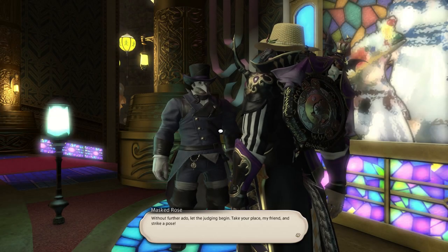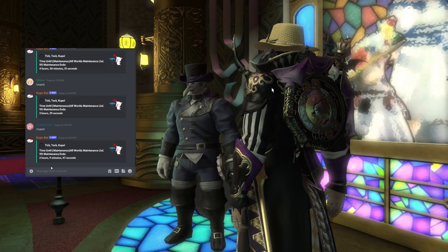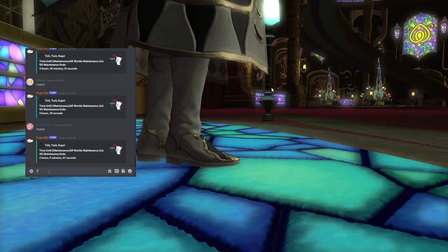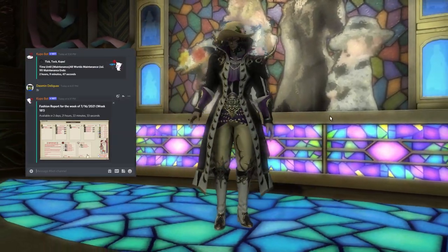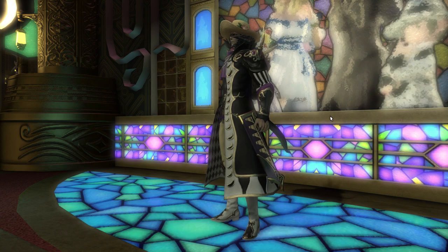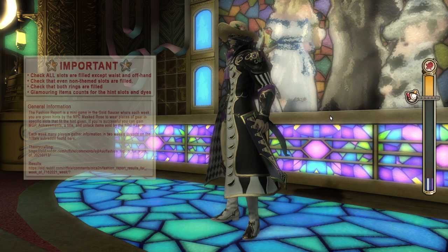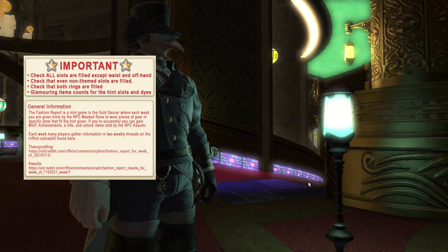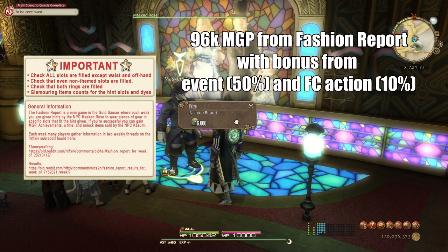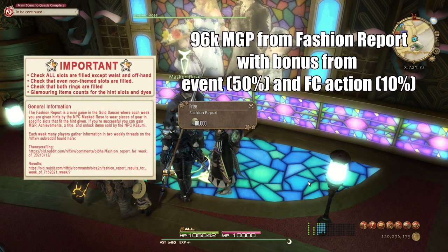Another way is to join an FC Discord like Enlightened Sinners. In that FC Discord, they have a bot channel where you can just type exclamation point FR for Fashion Report and the bot will show you the gear for that week. You can also have the specified gear as glamour and it will be counted. Be sure to have every slot equipped when presenting yourself for judging — you only need 80 points or two theme-appropriate gear pieces to get 60,000 MGP.